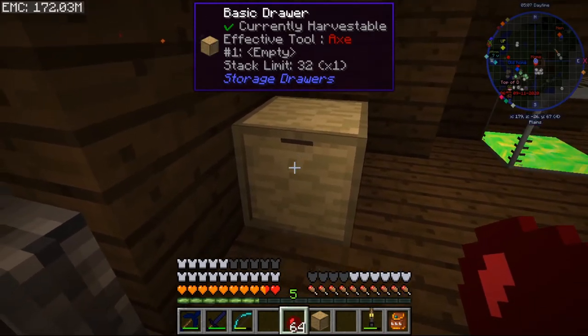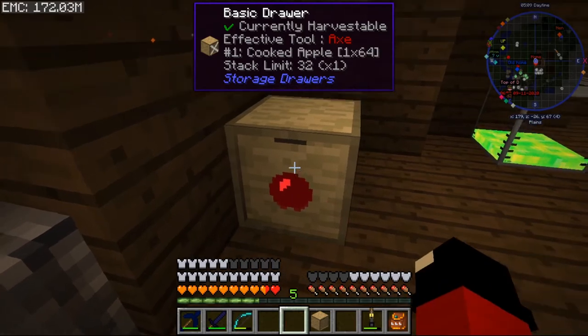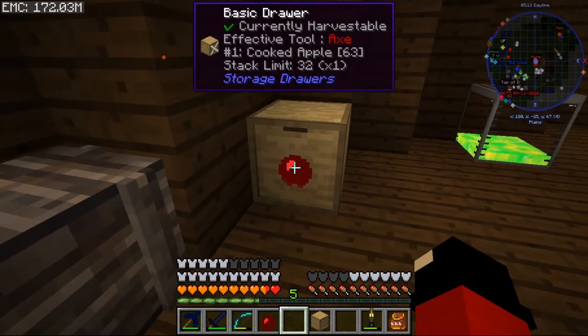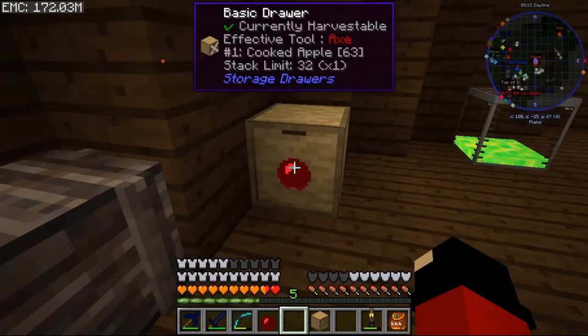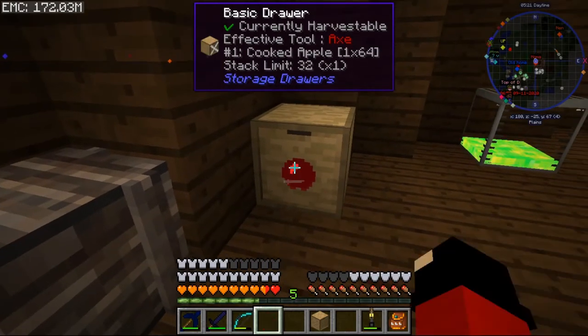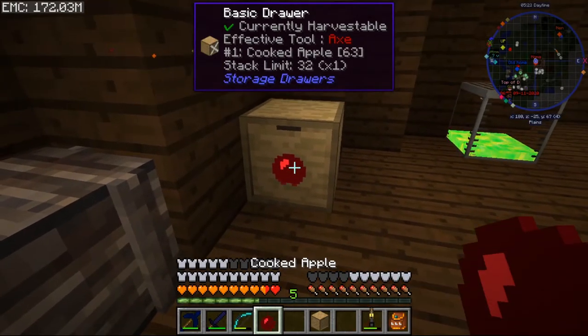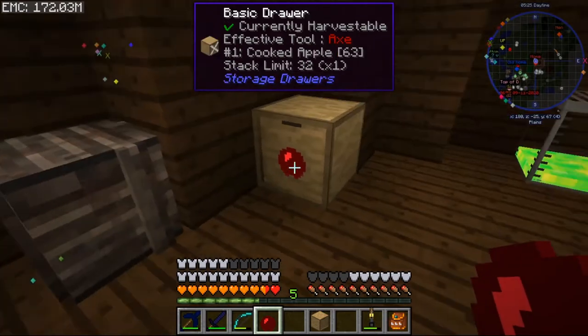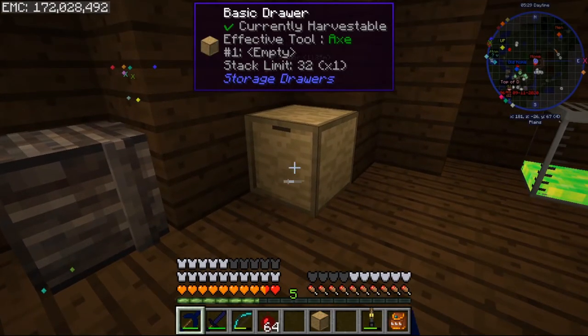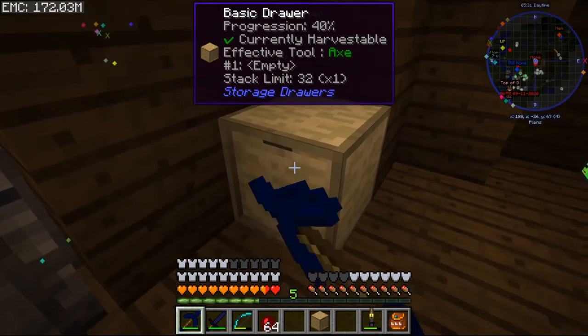Another nice thing about drawers: if you just need one item, you can get just one; if you want a full stack you can get a stack. You click once to get one, or shift-click to get them all out — very handy for recipes.